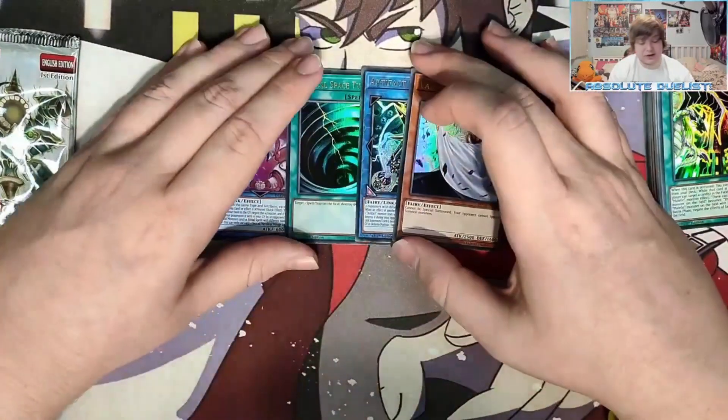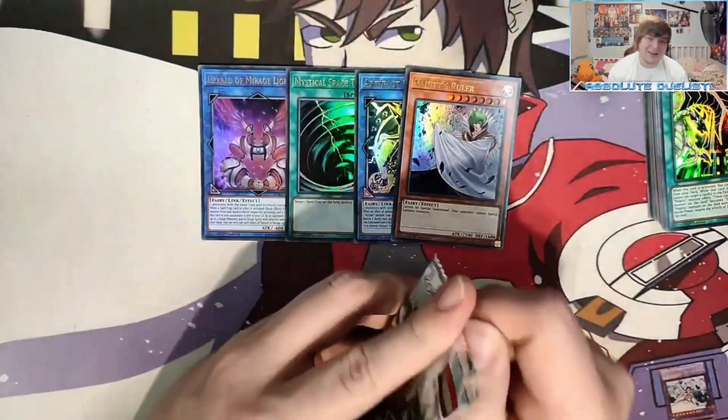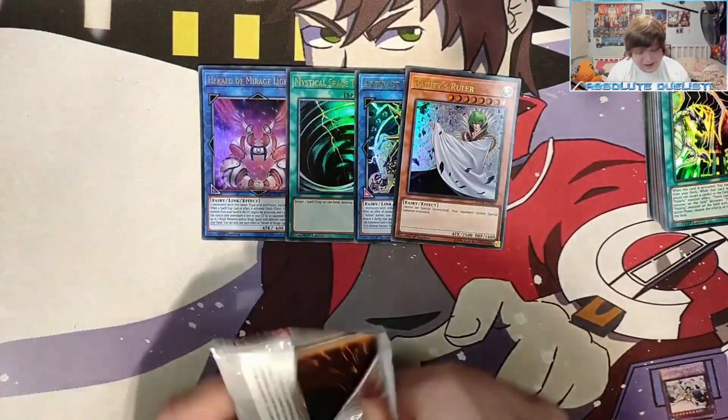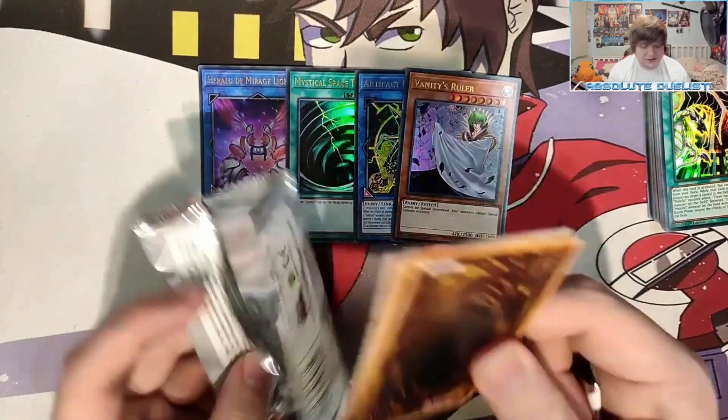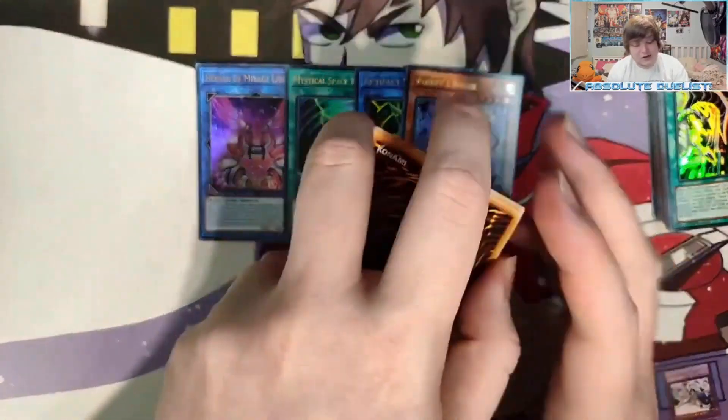Medic Magellanica, Ojama Emperor, Malefic Paradox Gear — and we got it! We got Vanity's Ruler! That's really, really good for Plan A, our Drytron strategy. Also Malefic Territory. So far we've pulled four cards we can potentially use in our strategy. This will be the last pack of Duel Overload — hopefully it will contain something really strong, a really good Extra Deck monster that can break our deck entirely.